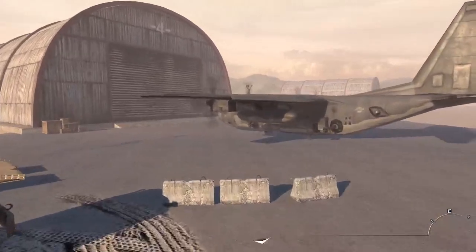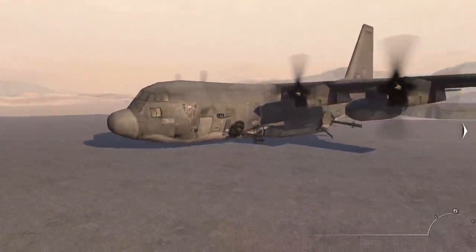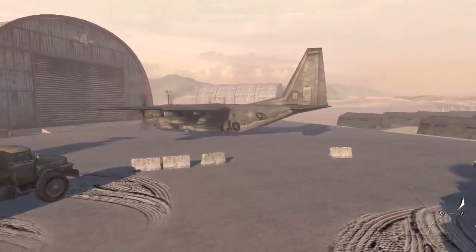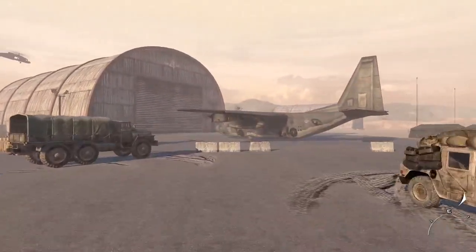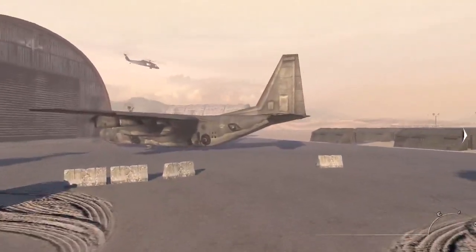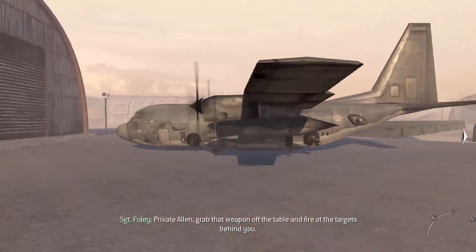There's an AC-130 which has the guns and all. It's a low quality AC-130 because we never get to see an AC-130 from a very close perspective in the Modern Warfare series, except from the Boneyard mission. There are C-130s, not AC-130s, in that mission anyway. This is the same low-poly model they used in Call of Duty 4.